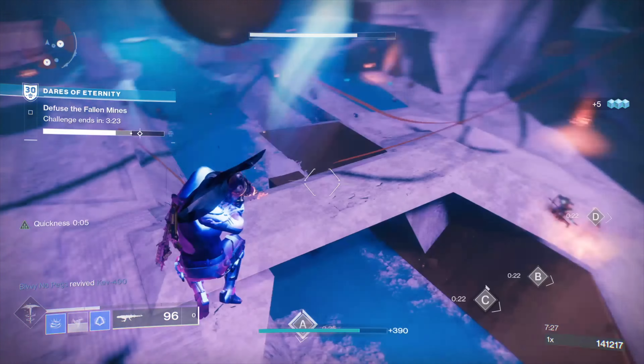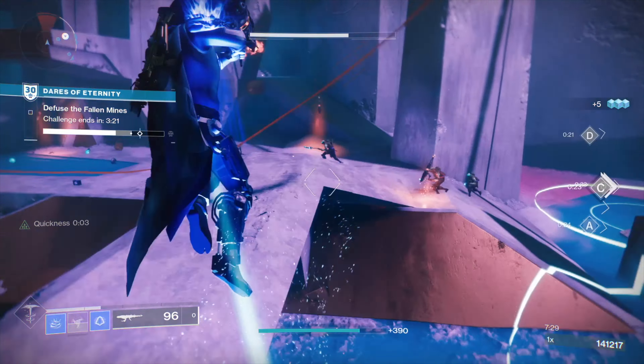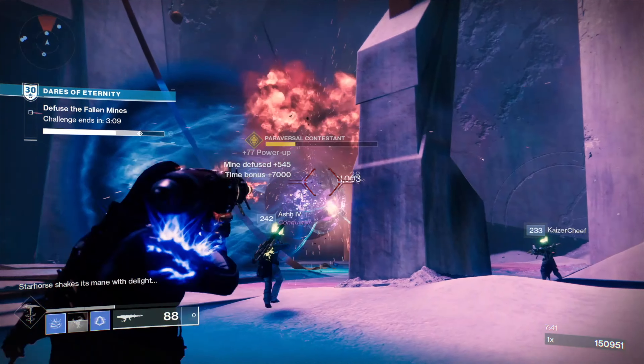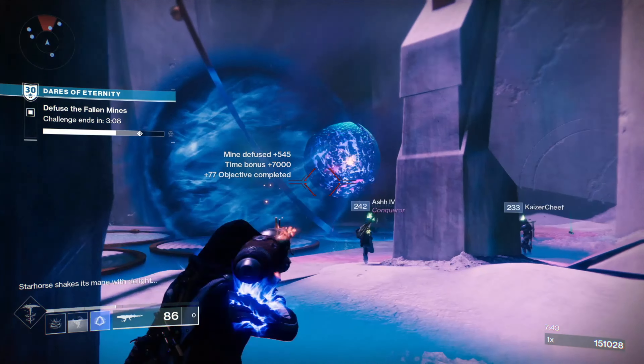To get strange coins fast, you could farm the Lake of Shadows strike over and over again, as it's a short strike to do. While you're doing the strike, you could also pick up bounties to save for the next season. When the Witch Queen comes out, you can use the paraversal hauls to get better gear.